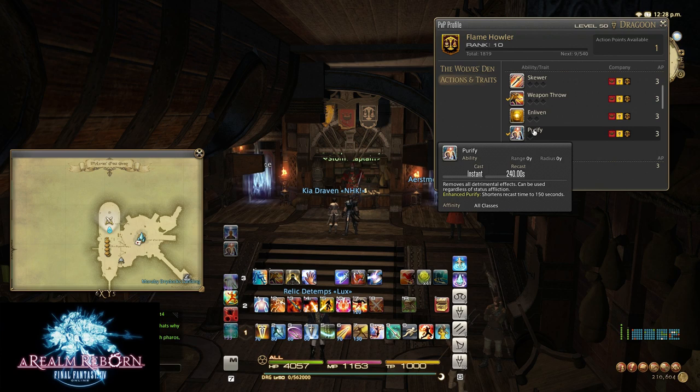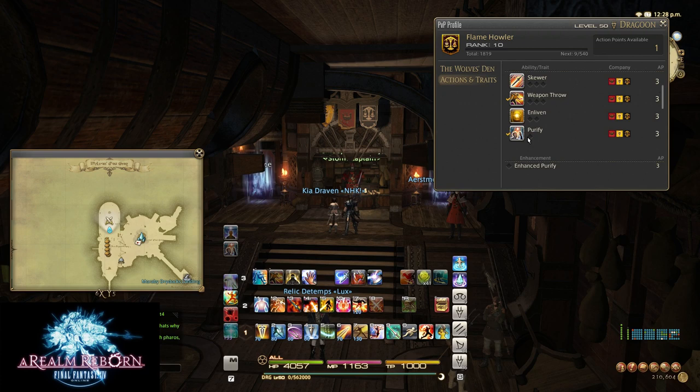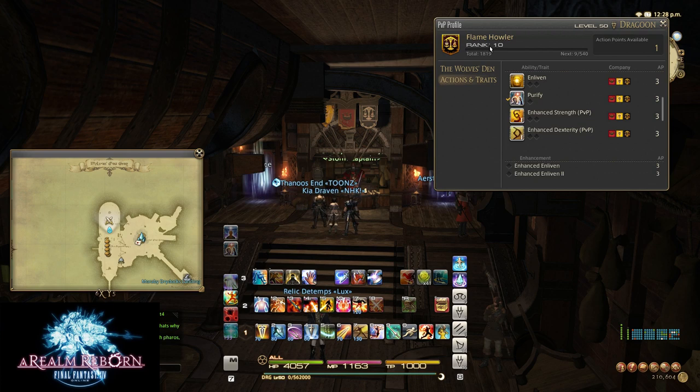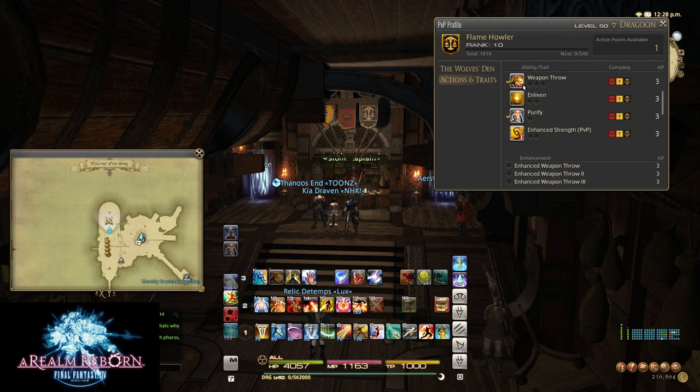If you upgrade Purify, it shortens the recast to 150 seconds — that's pretty nice. I'm planning to upgrade Weapon Throw to second tier before upgrading Purify, simply because I'm having more problems with runners than being slept. The next set of skills are your stat enhancements — for Dragoons you'll want to look at the Strength one, Archers want Dex, and so on. This will probably be one of the last things I pick up, since it only increases Strength by 4 at first, 8 at second tier, and 13 at third. There are only 30 ranks total, so you don't have many AP points, meaning you need to choose carefully.